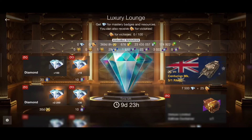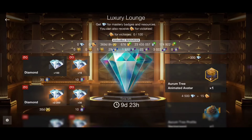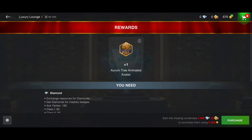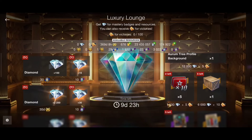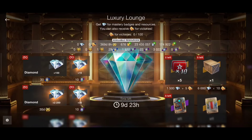Of course you also need enough mastery badges or Ace Tanker badges to get enough diamonds to buy the tank. You can also get other rewards like the Aurum tree animated avatar, and with ingots and diamonds you need to win 15 battles and have some diamonds, or you can get the Aurum tree profile background — so a lot of stuff we can get here with ingots and diamonds.